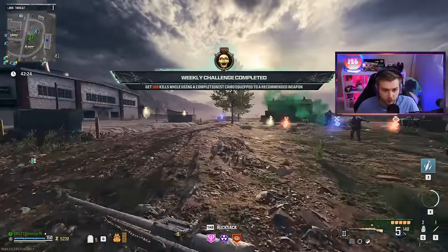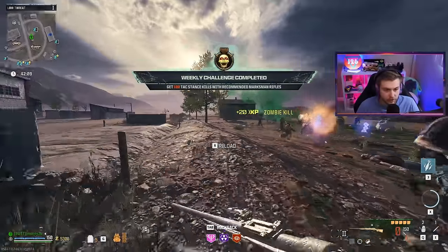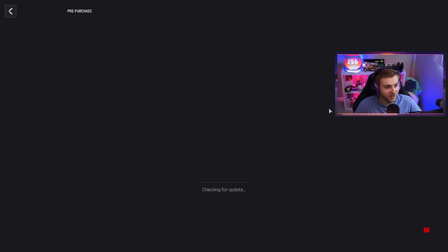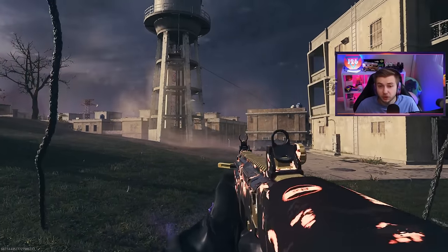We got our hundred kills with completionist camo, there's the hundred kills with marksman rifle, and a hundred tac stance kills. No way we crashed again. This is ridiculous — I just need like 12 more kills with a recommended weapon. Twice. Twice in 30 minutes. Give me a break. I guess third time's the charm, right guys? Please?